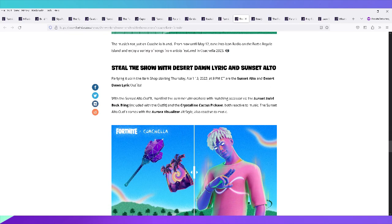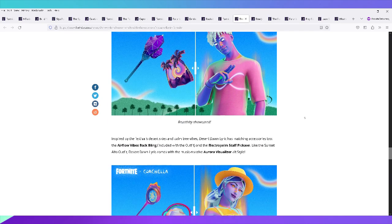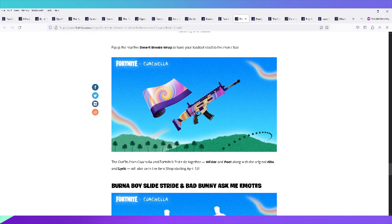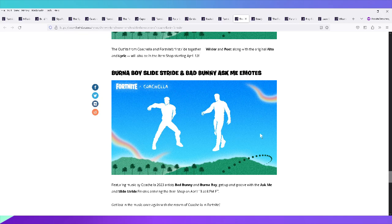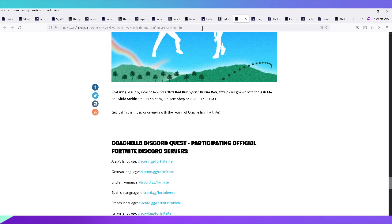Coachella introduced outfits Sunset Alto and Desert Song Lyric — all reactive to music. There was also a cool-looking wrap introduced. Emotes included Burn a Boy, Slide Stride, and a Bad Bunny emote I didn't get but actually liked the sound of.